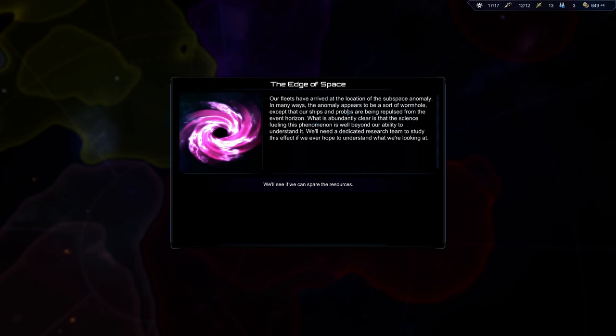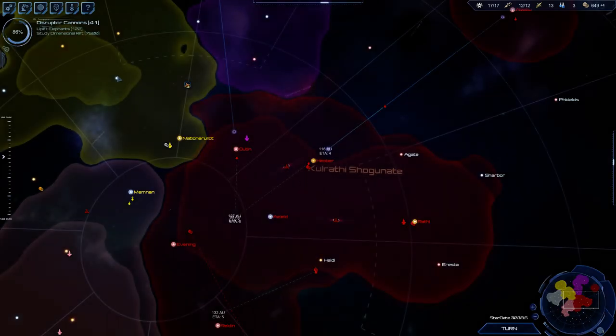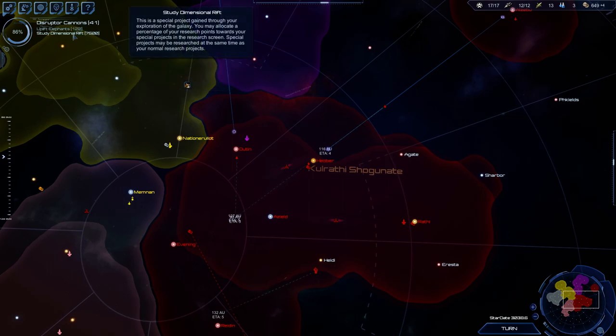We arrived at the subspace anomaly — in many ways it appears to be some sort of wormhole, except that our ships and probes have been repulsed from the event horizon. What is abundantly clear is that the science fueling this phenomenon is well beyond our ability to understand it. We'll need a dedicated research team to study this effect. Study dimensional rift — okay.